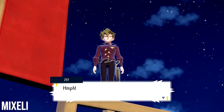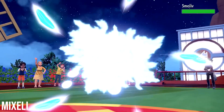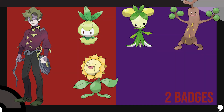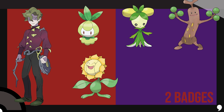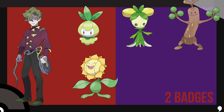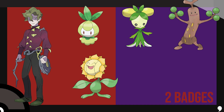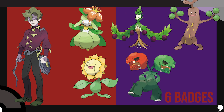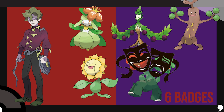Our second Gym Leader is Brassius. I'm keeping all of his original team: Petilil, Smoliv, and Sudowoodo as the ace. After two badges, we'll add Sunflora — he doesn't use one in the games, but his town is themed around them. If we're going to have more than three Pokemon on his team, it's hard not to include it. He has Dolliv now, and Petilil can evolve if you face him fourth. For the last team member, I'm adding Tsareena — wait, Skullvillain. It's a new Grass-type Pokemon, and the main reason I'm adding it is because its face looks like a theater mask, and Brassius loves the arts.